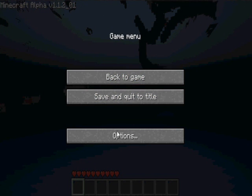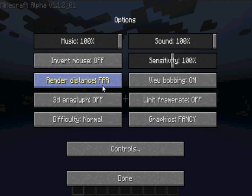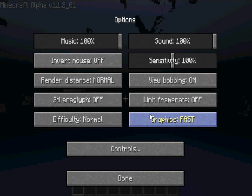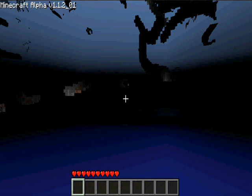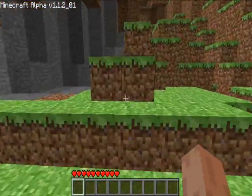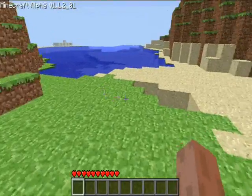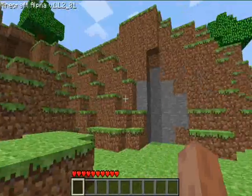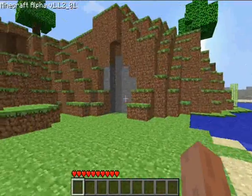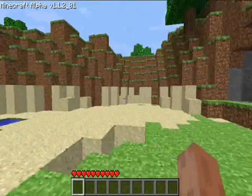I played this on classic, so I'm used to it being just one hit and it's destroyed. I just need to get used to this. Looks like a pretty good spot next to water or sand, some cliff here that I could build in.